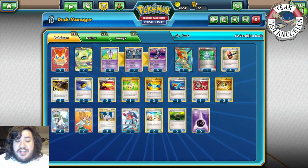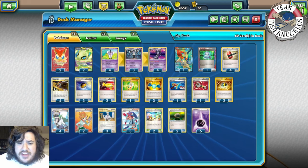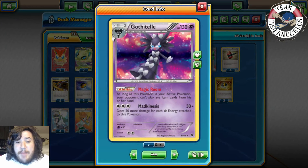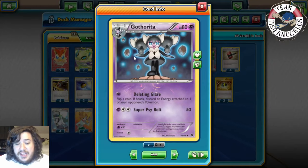The deck plays 4-3-4 Gothtail. Gothtail has the ability Magic Room: as long as this Pokémon is your active Pokémon, your opponent can't play item cards from their hand — similar to the Trevenant we have now, which stops your opponent from playing items. This is going to be our main ability. The main attack we're going to use is Gothtarita's Deleting Glare.